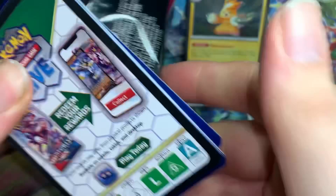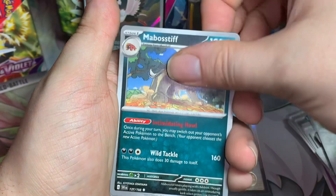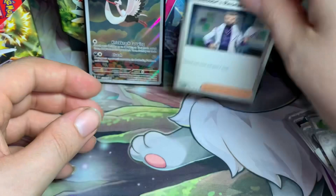Third pack - basic Water energy, Flabébé, Greilith, Staravia, Ralts, Forretress, Rocky Helmet, Naclstack, reverse Florges, reverse Pineco, and then a hollow Professor's Research Professor Turo. Not too bad. I already have the full art of that, I just don't have the full art Sada which is a card I really want.